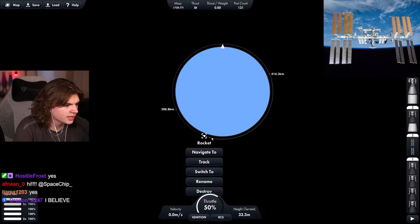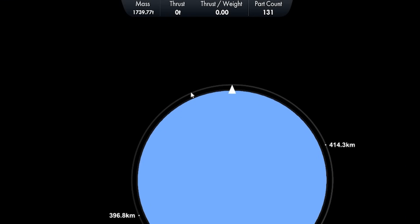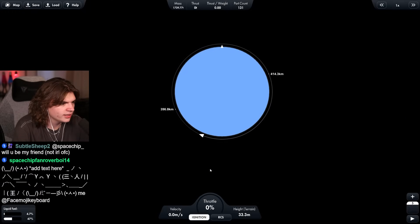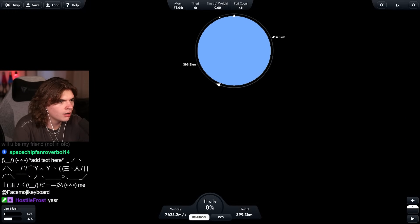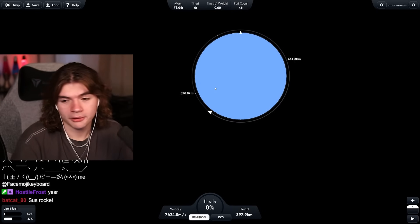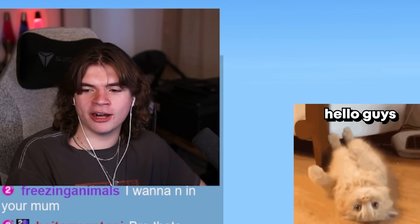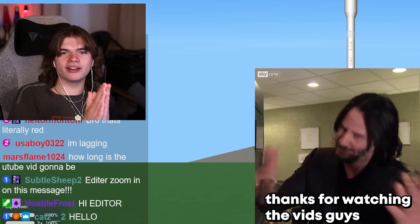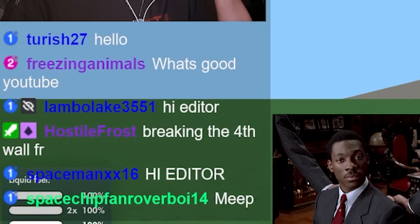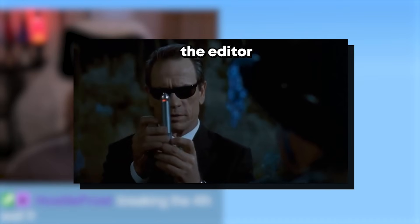If we look at the map, here is the ISS currently. We should probably wait until it's in the right position to launch to make docking easier. We'll switch over and time warp to there. Hello to my editor — thank you for editing all the videos, you do such a great job. Breaking the fourth wall for real.